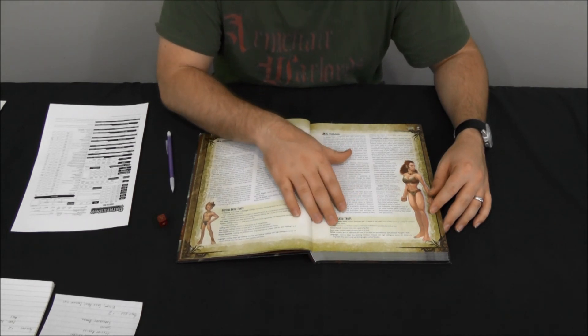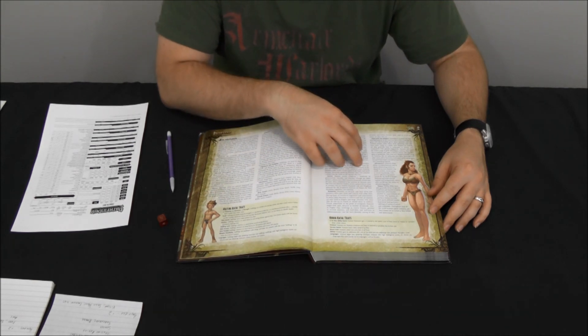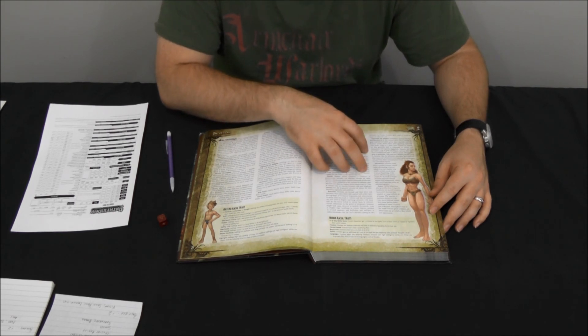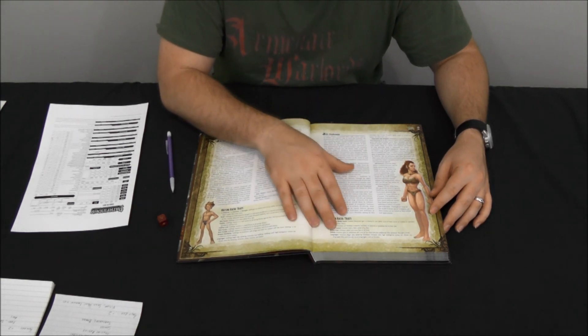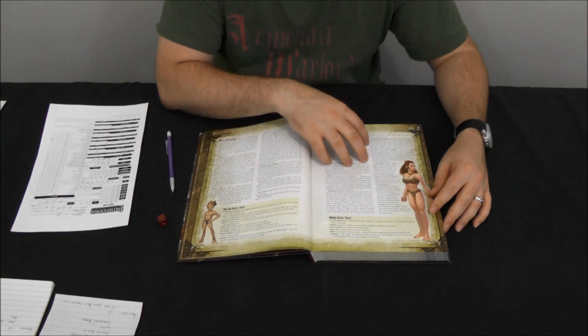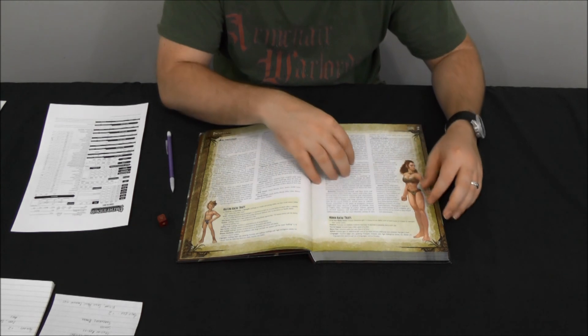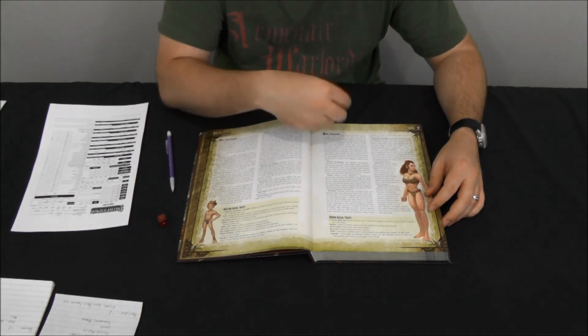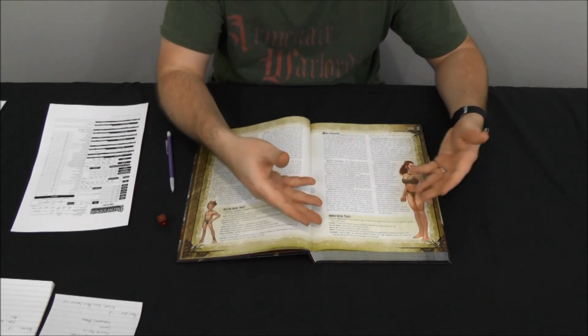Humans get their plus two ability score bonus to any score they choose. They are of course medium-sized and have normal speed. The most useful thing for humans starting out is their bonus feat — every character gets a feat at first level, but humans get two feats at first level. That can make a huge difference early on because feats are usually very powerful game mechanics. They also get Skilled — they add a bonus skill point when selecting skills, and this applies every time they level up.